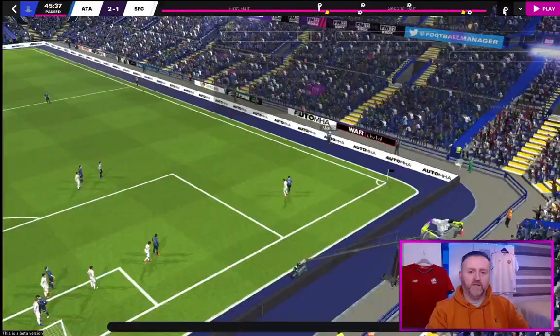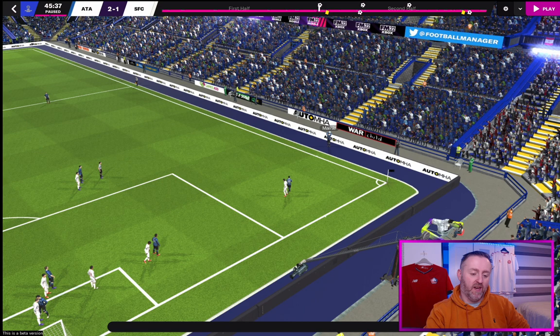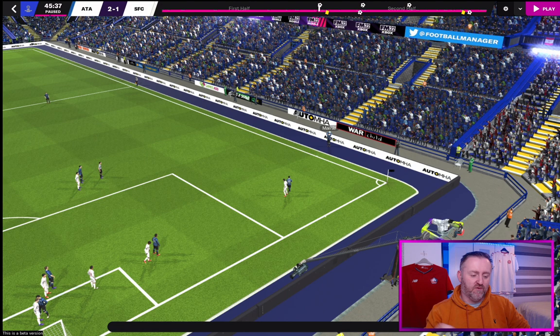Now this is the one where you start to think maybe it is OP, maybe something's broken again with the long throws. Mala, the Danish wingback, has six for long throws and he's going to take this on the left. Going really slow — throws it in — and Goury scoring with three men around him at five-foot-eleven. I think it might be broken.